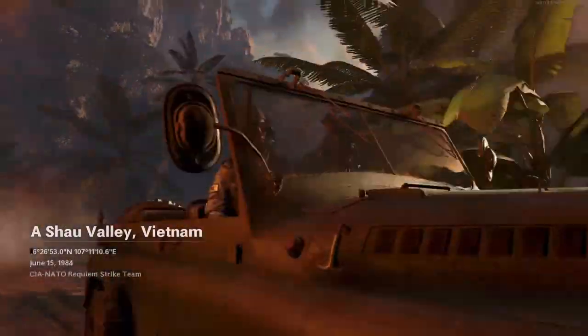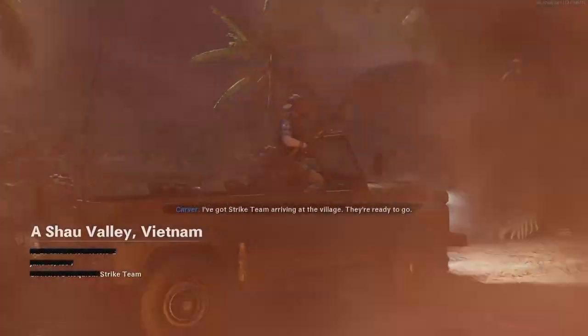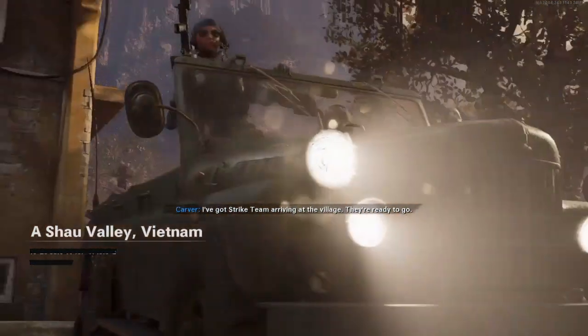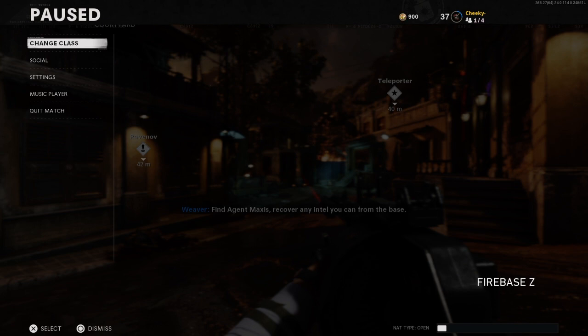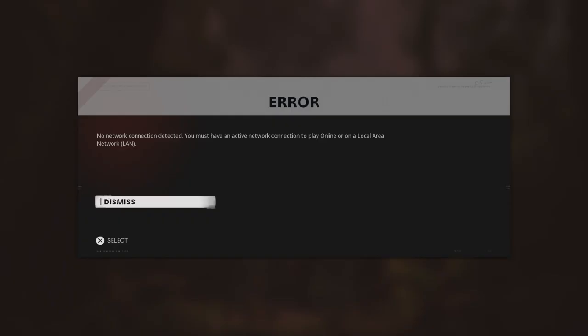Okay, so now we have got into Firebase Z. What you want to do is simply press the options button, go to the pause menu, and from here you want to disconnect your internet. Once you have disconnected your internet, it should give you an error message.